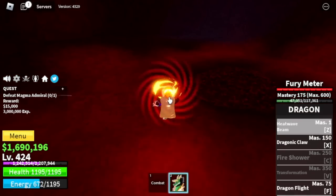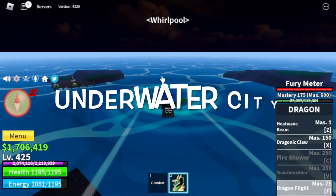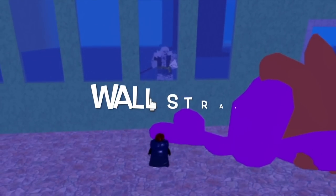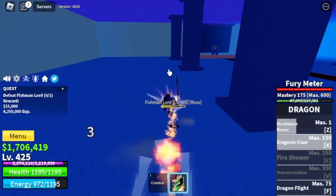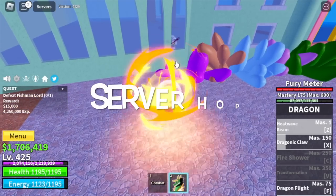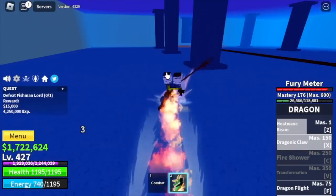Next up is the Underwater City. Target is Fishman Lord. We're gonna do wall strat here. If you use the X skill you will go inside the wall, so you just need to lure it again. We're gonna do server hop until level 500.